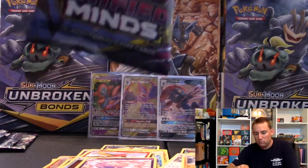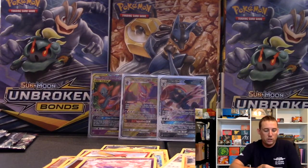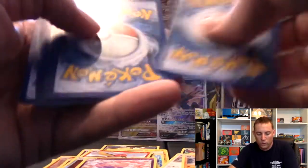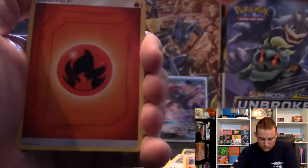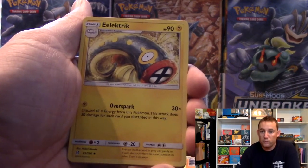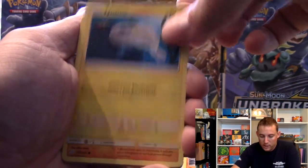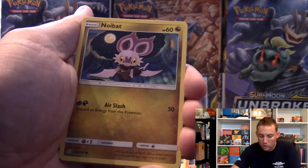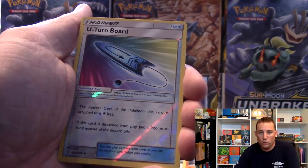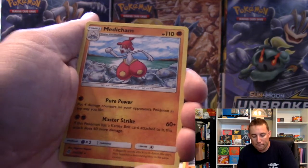We're not halfway done yet. We did get the Giratina - can't complain too much. We've got an Energy, a Reset Stamp. If this box is bad, I want a Reset Stamp on the box. Dedenny, Tynamo, Noibat, Dewpider, Scroopy, a U-Turn Board, and a Medicham has the rare. Never seen one of those - it's pretty cool looking. I don't know if that's its lips or if it has a binky in its mouth - I will let you decide.